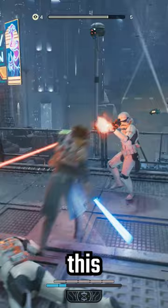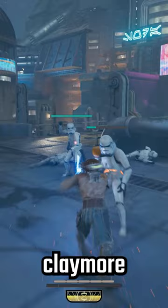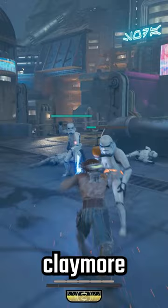The crossguard is the slowest but strongest of all. It could be compared to a Claymore or other heavy styled weapons in Souls-like games, and you can also use this stance to create a shockwave.